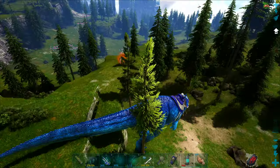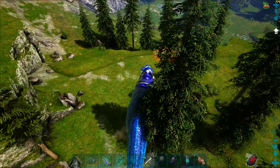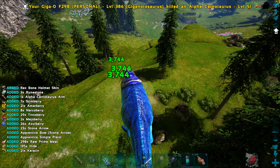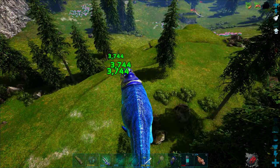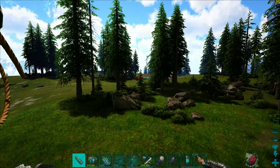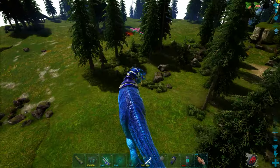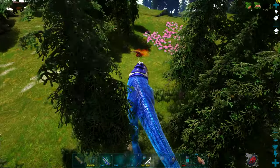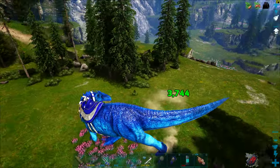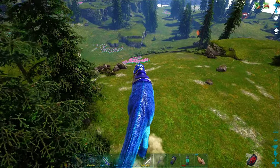We've got ourselves an alpha carno — let's see how much we get for it. This was a level 5 alpha carno, and for a level 5 we got 3 runestones. Now what about the raptor? That is a level 5 alpha raptor. We got only 1 runestone. So a level 5 alpha raptor gives 1 runestone while an alpha carno gives 3.